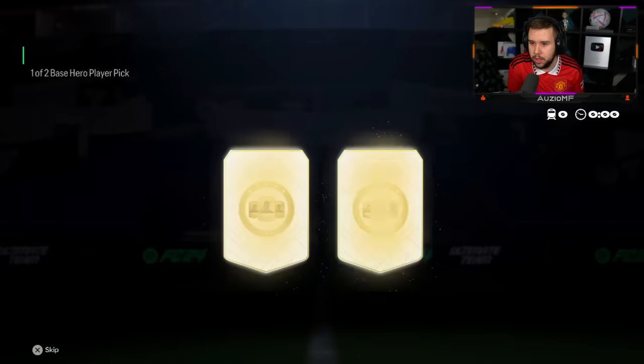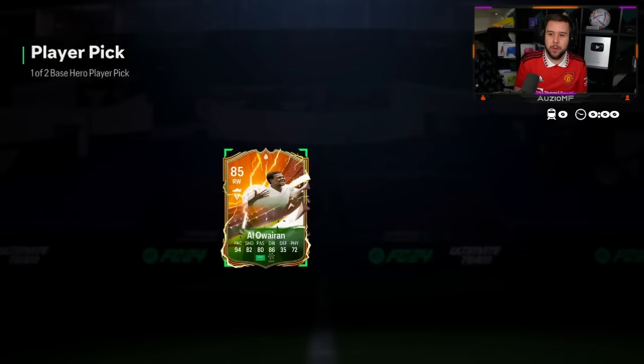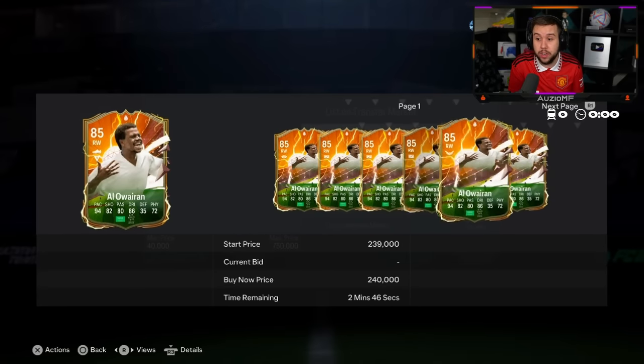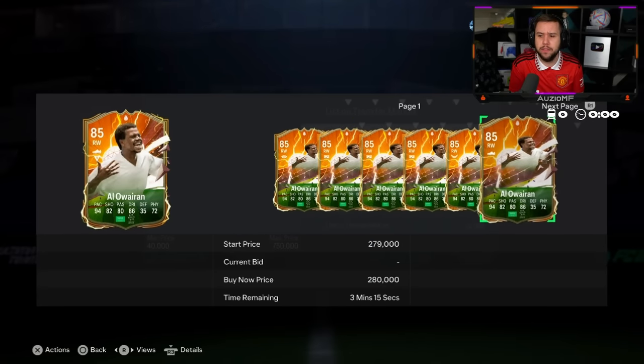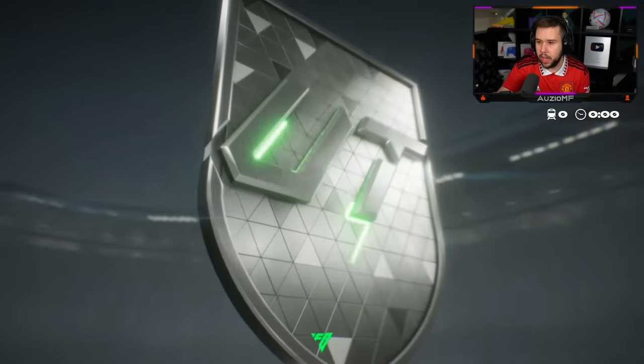Good luck — oh that's nice, hello Warren. I've gone on the main account. I don't really use him too much to be honest, but he is a nice card in this game. I believe it's a dead eye chem style I've gone for. What have we got here — 87 plus! Oh it's the mixed campaign pack, go ahead, see what we get.